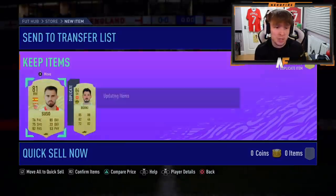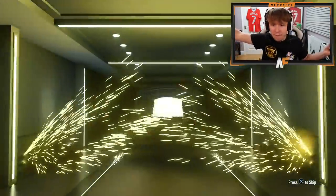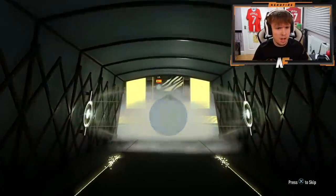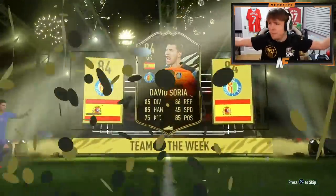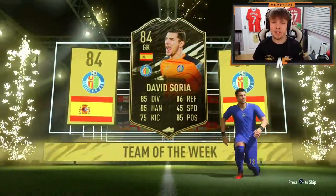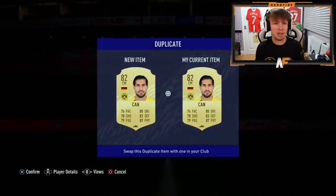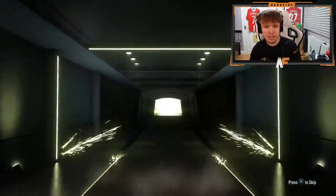Pack number three - walkout again! It's going to be the Dutch - an inform. I'll take it, 84 inform. Informs are going for so much right now, they're so expensive. That's actually a good pull because they're ridiculously expensive on the market. Two walkouts out of three packs already, that's mental. Come on, give us some more walkouts - I really want to see a Man of the Match. Pogba is the dream one for me.